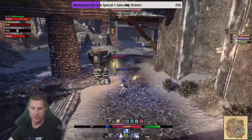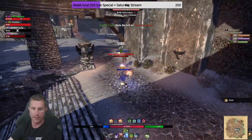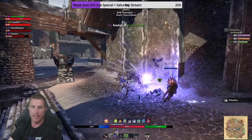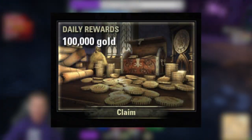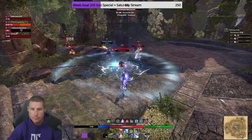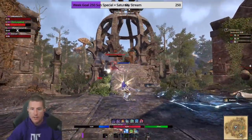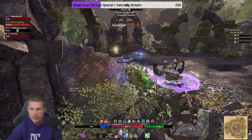Welcome back, it's Deltia from deltiasgaming.com with another 100,000 gold budget build for Elder Scrolls Online. This time it's a PvP magic sorcerer. This month you can earn 100,000 gold simply by logging in daily and collecting the login rewards. You'll want to use this build as a starting point for no champion point PvP content such as Raven's Watch Cyrodiil campaign, battlegrounds, and no-CP Imperial City.